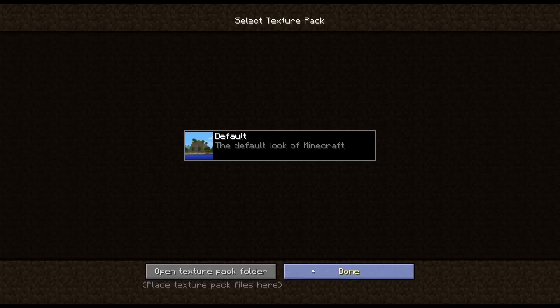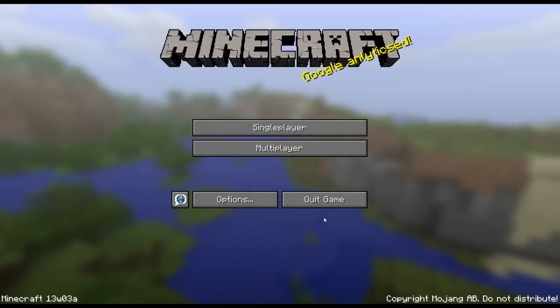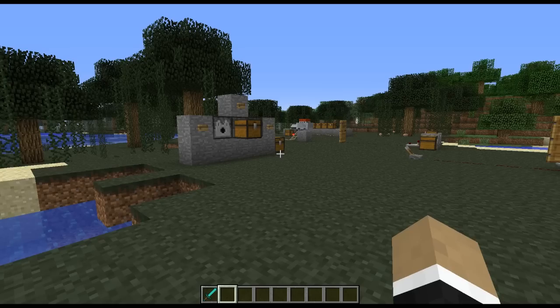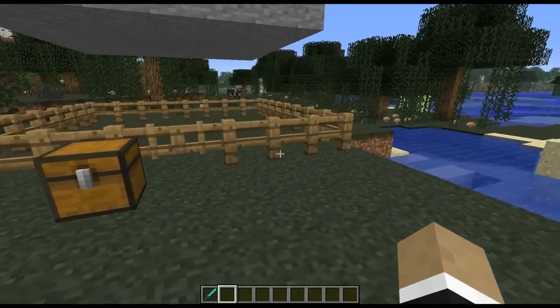What this allows you to do is actually bring it up in-game. So if we head on into a world here, once we reopen the options menu, you can select texture packs, and if I had any others installed, they'd show up here and we'd be able to simply switch in-game. Much more convenient than having to go out to the main menu every time you want to change your texture packs.